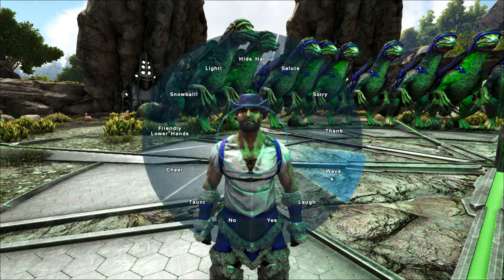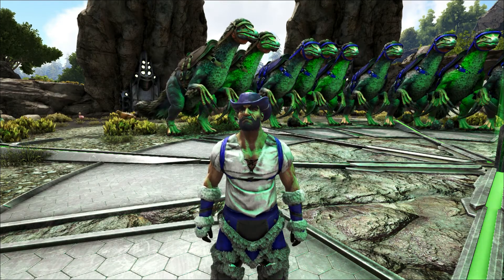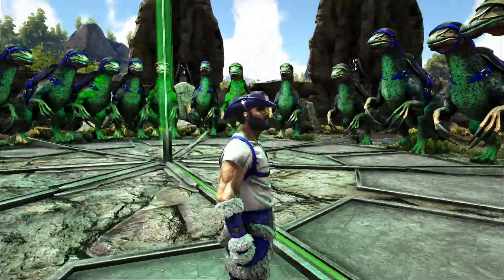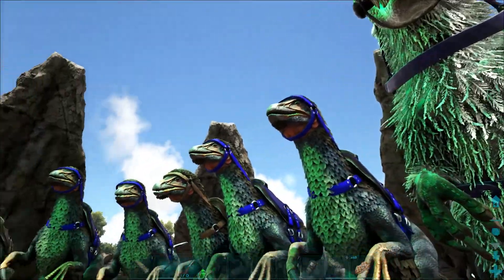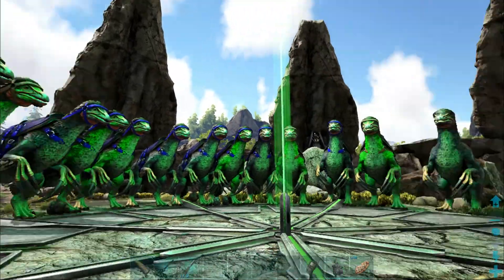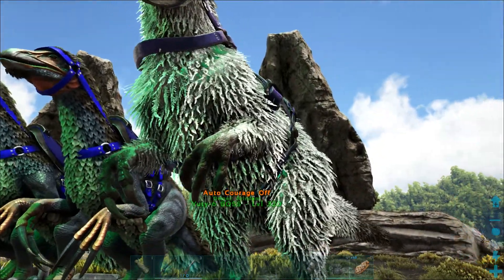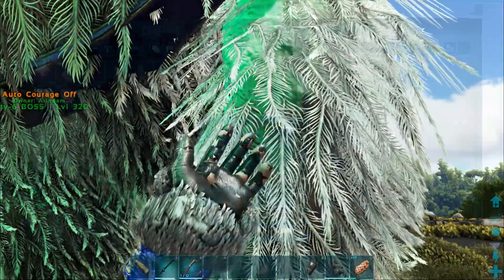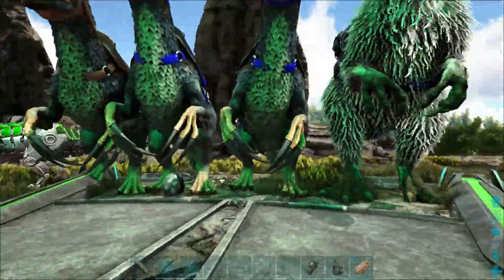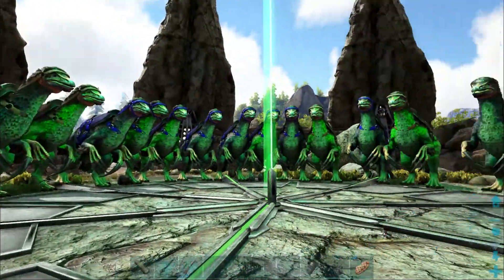Hello everyone, Arindam here. In this video I will show you how to defeat the Broodmother, or spider boss, on medium or beta difficulty setting. I will be using a full complement of 19 imprinted and mate-boosted Therizinosauruses, all with primitive saddles. I'll also ride a Yutyrannus that will be imprinted and with primitive saddles. We are playing on official difficulty settings, just like you will find on official servers.